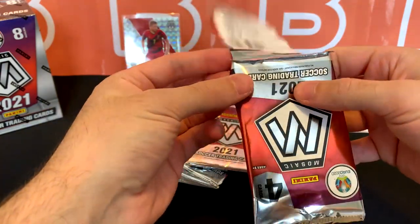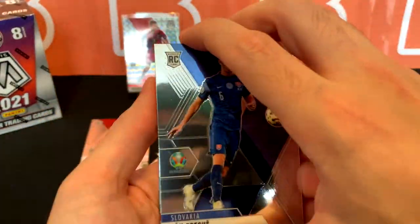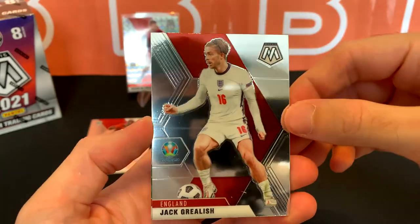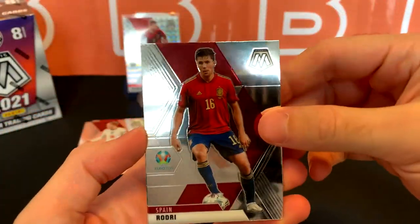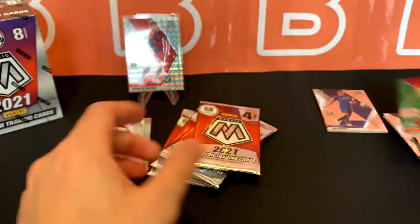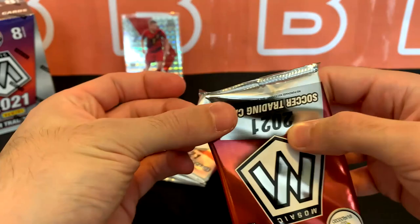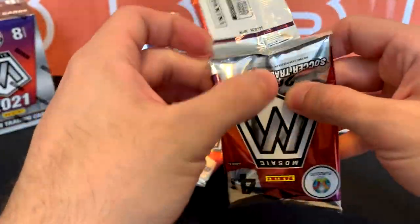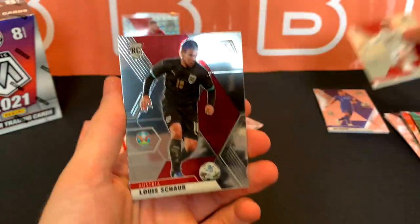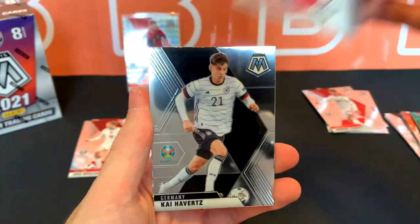If you guys are interested in taking a look at the cereal boxes and mega boxes from the set, check out the links in the description — you can see all the different parallels exclusive to those products. Jack Grealish, Rodri, and I think our first green is right after this — Schlager, not numbered. As you guys can tell the lighting in this setup is a little different; there's a lot of reflection because there's a window right behind me. Soboslai rookie. I feel like you can see the cards slightly better in this one.